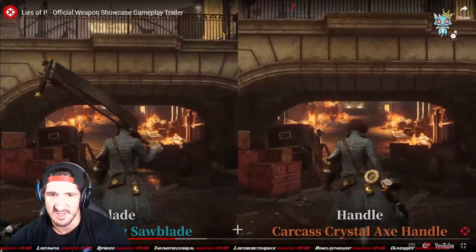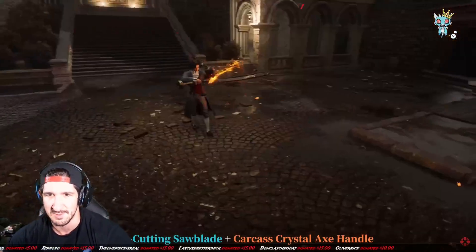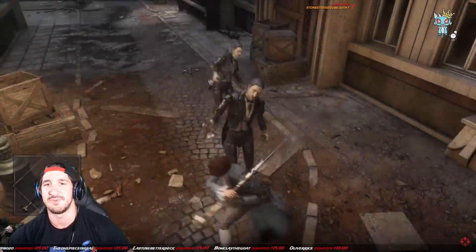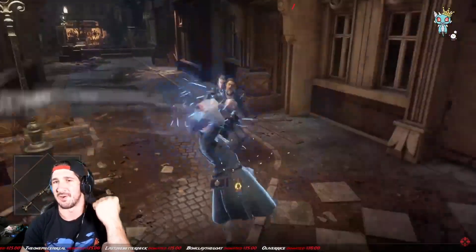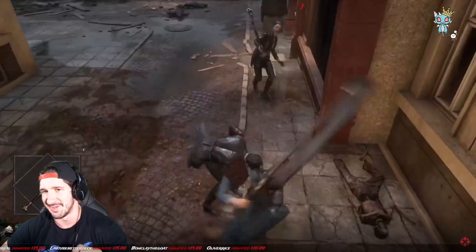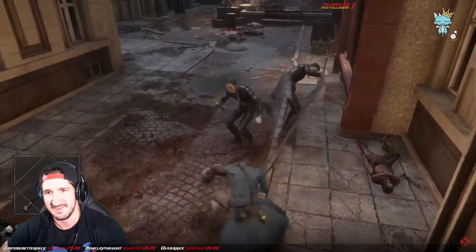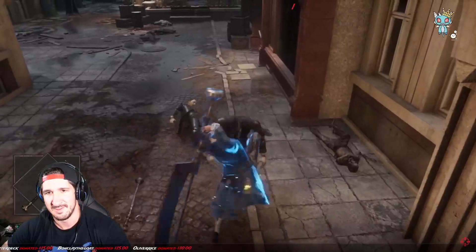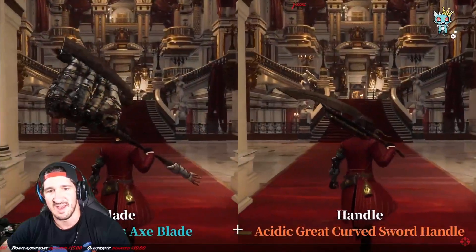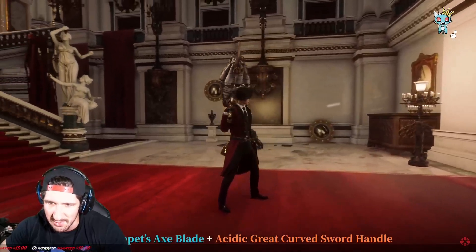The Bone Cutting Saw: blade and the carcass crystal axe handle — this looks like something I would wield, absolutely. Now I know that whole repairing-with-the-arm thing makes this very unique, but man, it was pissing me off during the demo. So your heavy is just a slam pretty much.